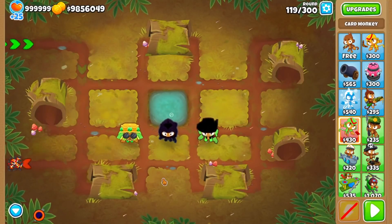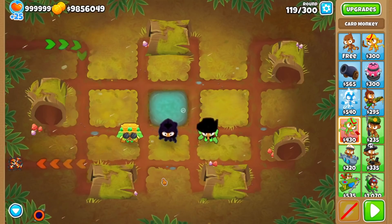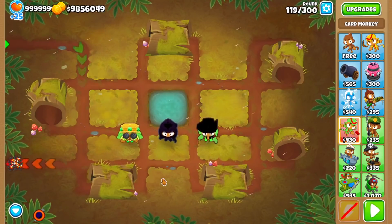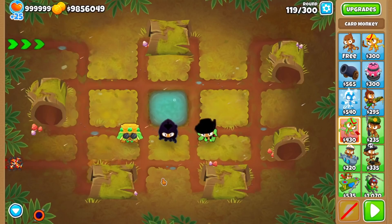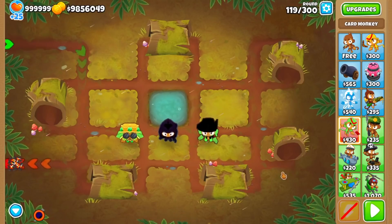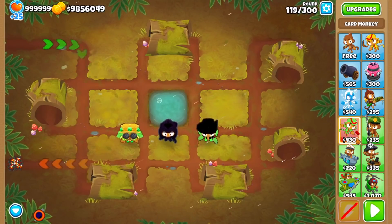Today's Paragon mod is an interesting one, because it's a mod of a modded tower — the Card Monkey. We're going two layers deep here. I made a video showcasing the Card Monkey itself a few months ago, so check out that video if you missed it. But basically we're checking out the 555 version, which has been updated. Shout out to Doom Bubbles for creating it.